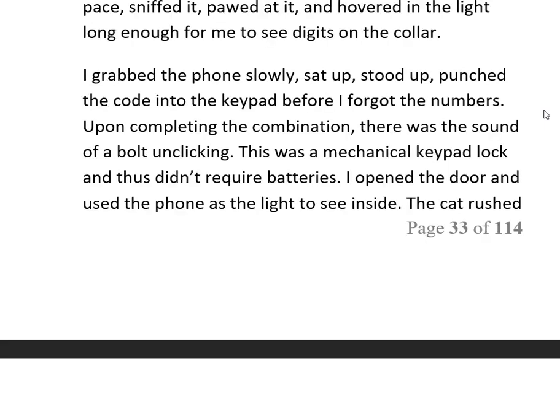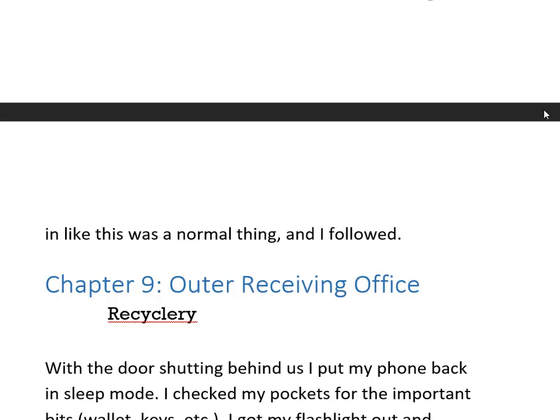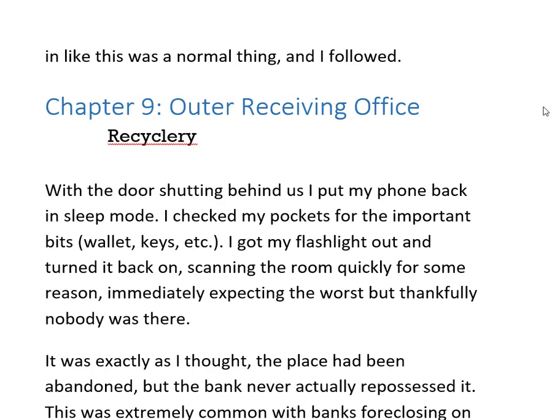I grabbed the phone slowly, stood up, and punched the code into the keypad before I could forget the numbers. Upon completing the combination there was the sound of a bolt clicking. It was a mechanical keypad lock — no batteries required. I opened the door and used the phone as a light to see inside. The cat rushed in like this was a normal thing, and I followed.